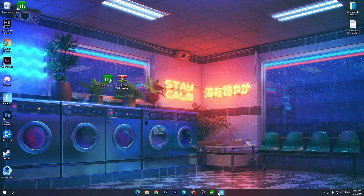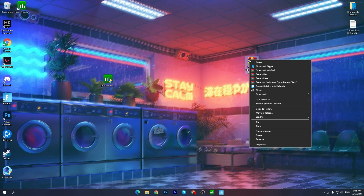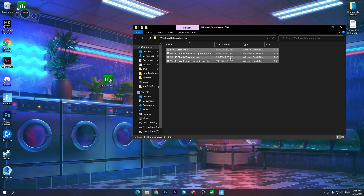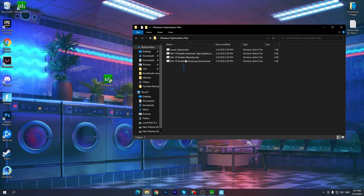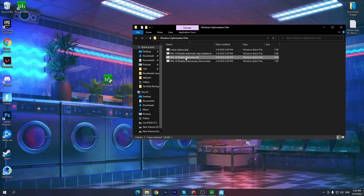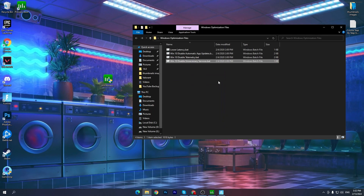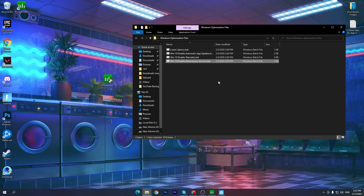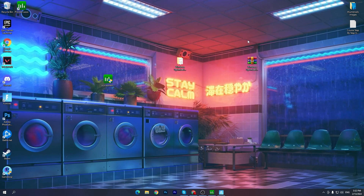Now let's use the Windows optimization file we also downloaded. It's really simple — right-click the archive and click 'Extract Here.' Open the folder and you'll find four files: 'Low Latency.bat,' 'Windows 10 Disable Automatic App Updates,' 'Windows 10 Disable Telemetry,' and 'Windows 10 Disable Unnecessary Services.' Make sure to run all of these batch files — simply double-click each one, click Yes, and proceed. These are well-optimized for any PC, low-end or high-end. They will disable all unnecessary background services and telemetry, which decreases CPU usage and dramatically increases FPS and performance in games.